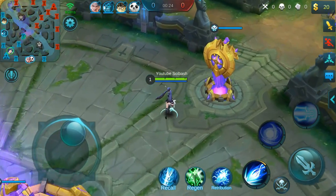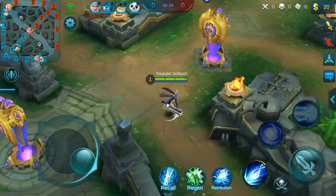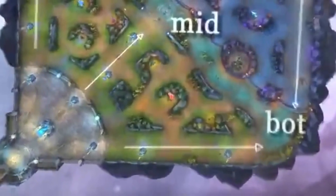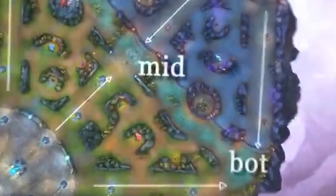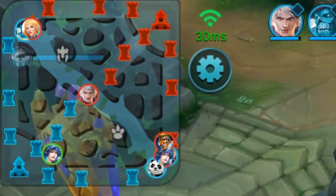As you advance into the game you're going to notice there are three different lanes. You have one in the middle, one on the bottom down here, and you have one on the top up there. If you notice, you have a map right in the very top left-hand corner of your screen.